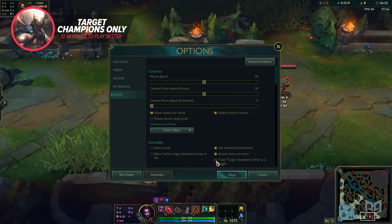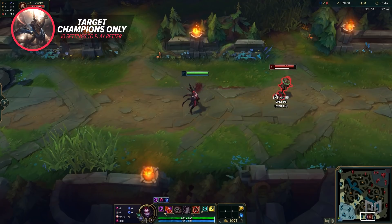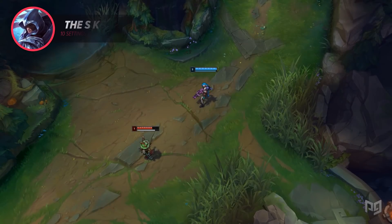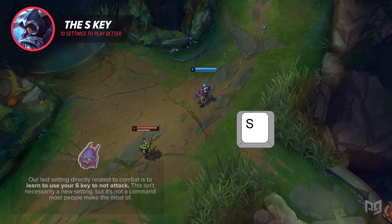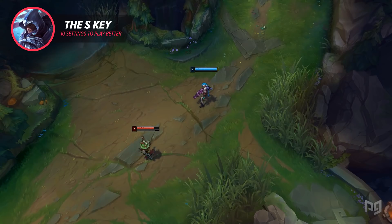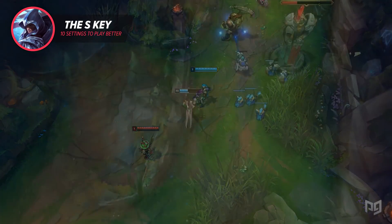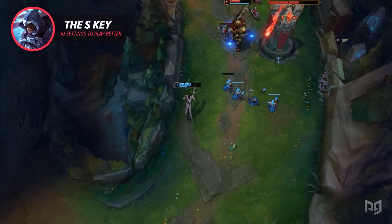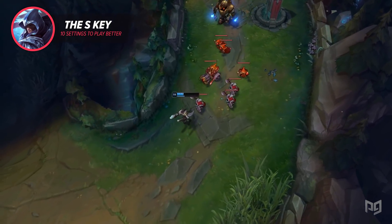I highly recommend going to your game settings and checking off 'treat Target Champions Only as a toggle' so that you can enable the setting with a single press of the hotkey and then press it again when you're done fighting, rather than having to hold it down. Our last setting directly related to combat is learning to use your S key to not attack. When you stop attacking, this one is short and simple. For example: you have minions under the enemy turret and enemy Nautilus hooks you, pulling you in. As you click to walk away, he roots you with an auto, and since you're no longer moving, your champion automatically attacks him — now you have tower aggro and you die. But if you just press S when you're rooted, your champion will stop attacking, you won't get tower aggro, and you may buy yourself the chance to escape.